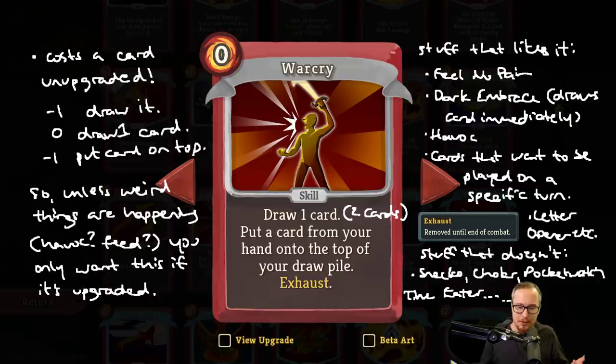It still exhausts for Feel No Pain and Dark Embrace, sure — but any other skill would too. And another thing that likes this is Letter Opener: you play lots of skills, it deals 5 damage per 3 skills you play. But what about the stuff that doesn't? There's actually a tremendous amount of stuff that really doesn't like you doing this. Snecko Eye is an immediate one — very commonly the best boss relic for your deck, and it's going to randomize the cost of this card between 0 and 3.